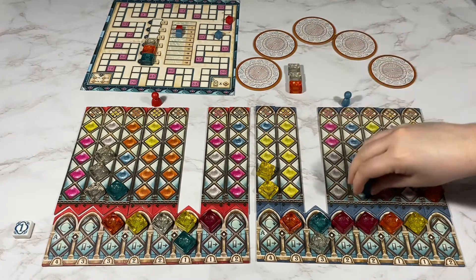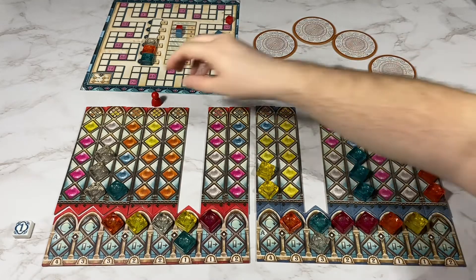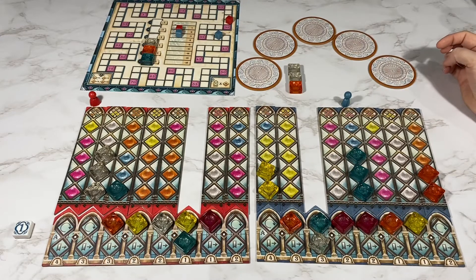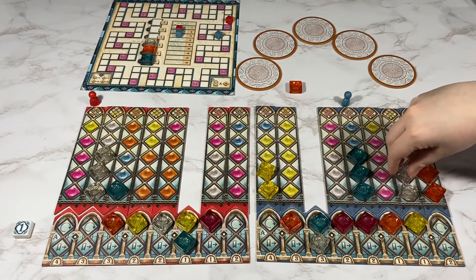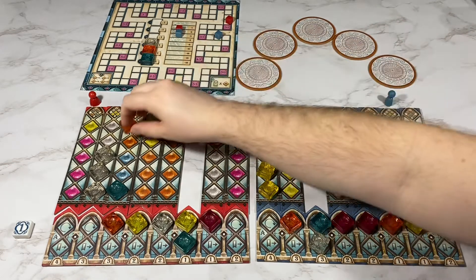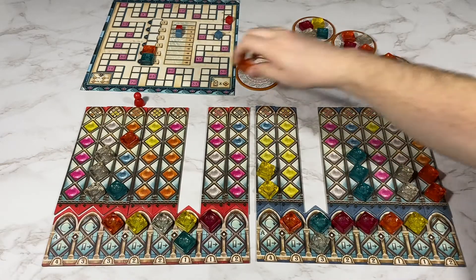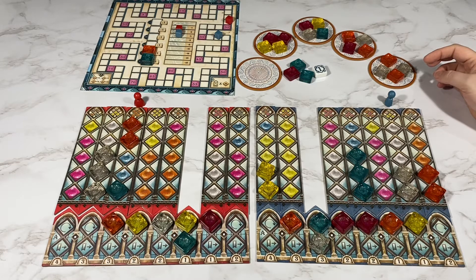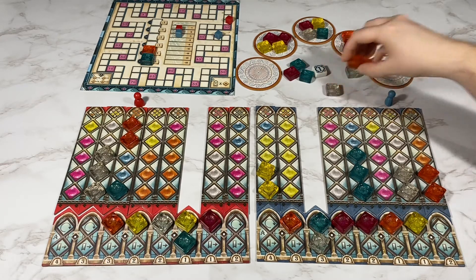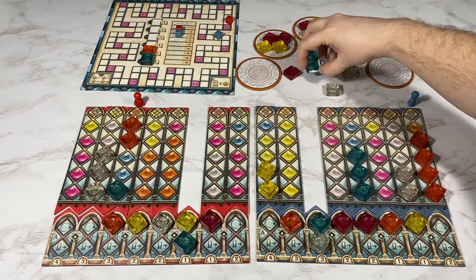My opponent's going to take the blue. My opponent's going to pass. I'm going to take the white because I do not want them to get the two white. And then they're going to take the orange here. My opponent will start and take the one orange. I will take two orange.